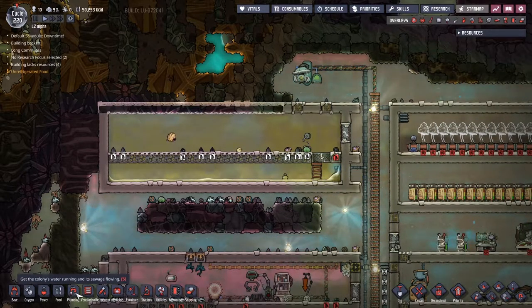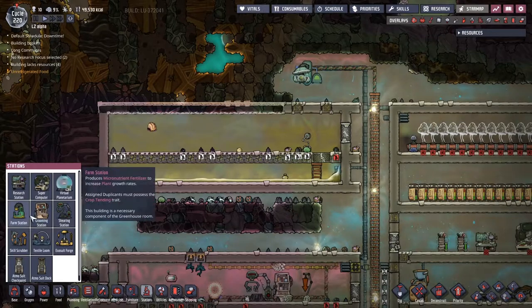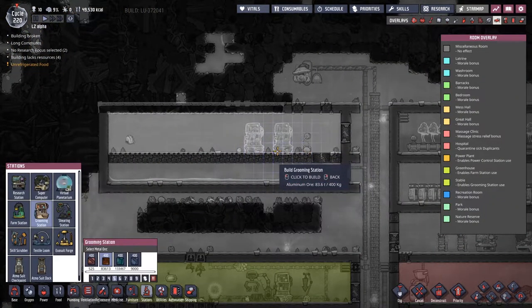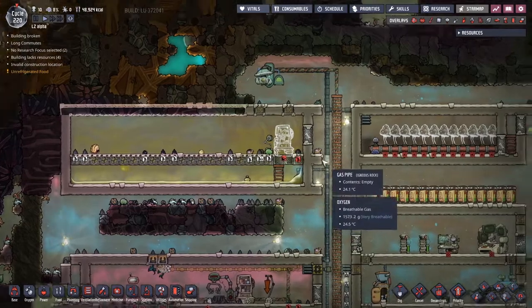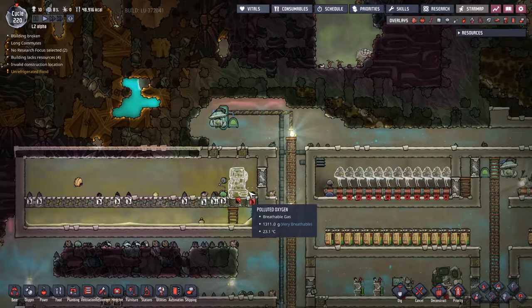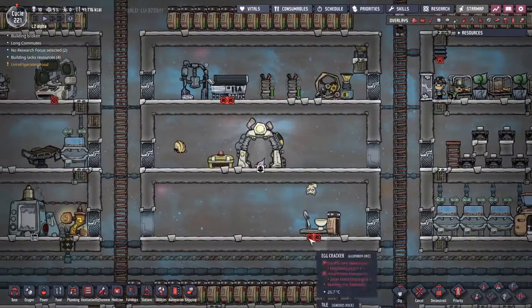I wonder if I want to groom them - let's try it. Now it's not part of the food tab, it's under stations. I really kind of wish they would put the grooming station with the rest of the animal stuff. But actually, let's cancel that build and put it over here instead. The reason that would be better over here is because when they walk in from the side they're already right there.